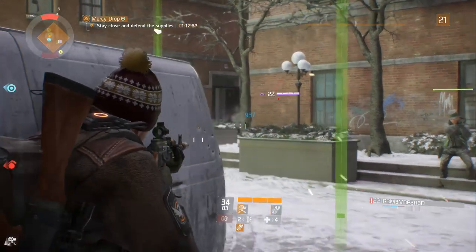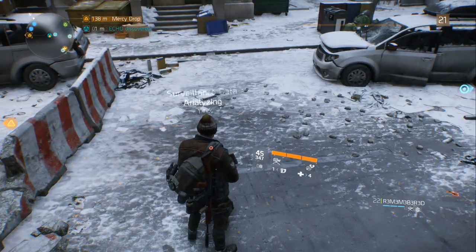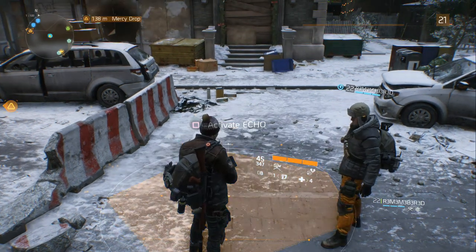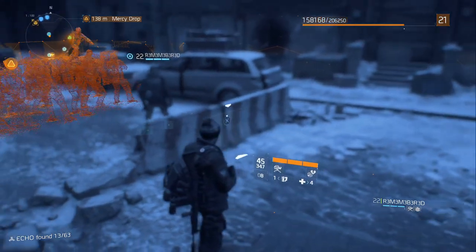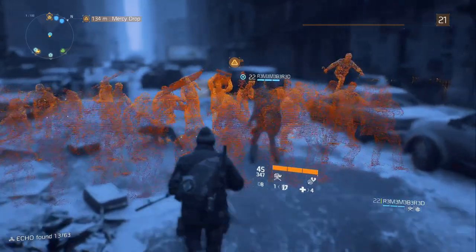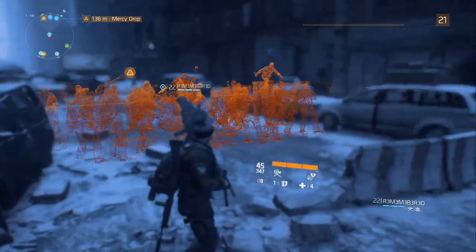Yet another way to rank up quick is by activating an echo. As you can see on screen right now, if you don't know what an echo is — you come across them every now and then. What they actually do is show kind of what happened and why the city is deserted the way it is, like a previous scene that happened there. As you go over it, you can collect and investigate the echo and it gives you some XP. They're very easy, you come across them all the time, and I can't stress how important those are to leveling up quickly.